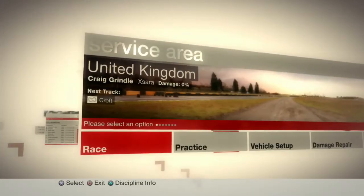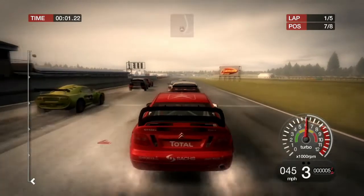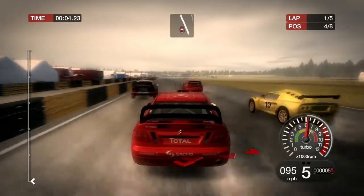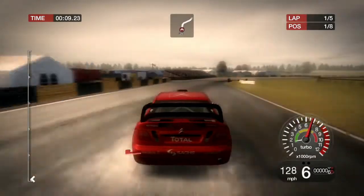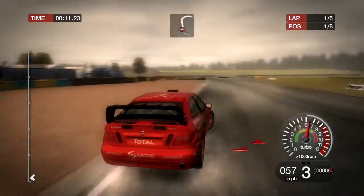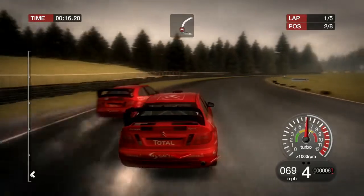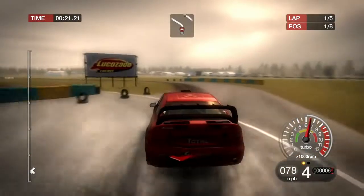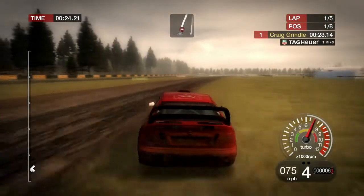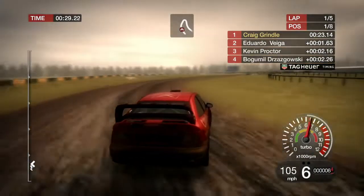First off is the United Kingdom with Croft. Here we go — we are here at the Rallycross with TTs, Citroens, the Exige, and Saabs. We've got a mix of everything here. This red Rallycross car looks amazing. These are five lap events, about two and a half minutes each race.